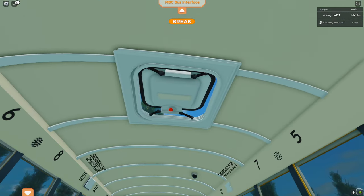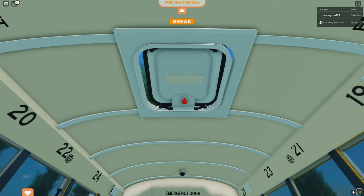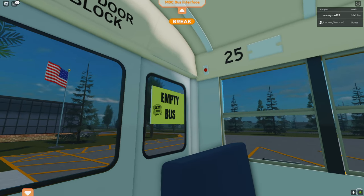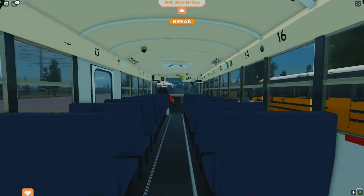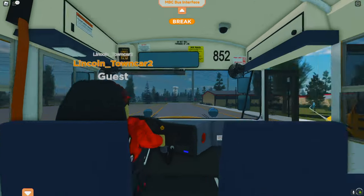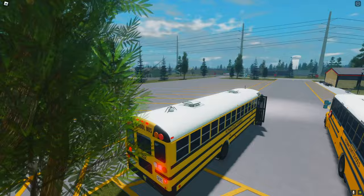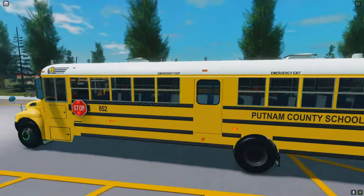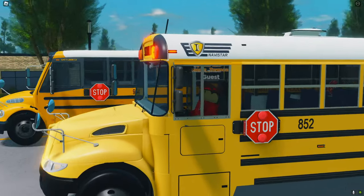It's got these — I don't know, what would you call these, Lincoln? Emergency exits? It's got two of those, you can open and close them. It's got the rear door and this emergency button you can press to turn off the alarm. You can also put this little sign up if your bus is empty or if you are picking up students. Also got this side emergency exit as well. I mean, this is just super realistic. What do you think, Lincoln? It is a really good bus.